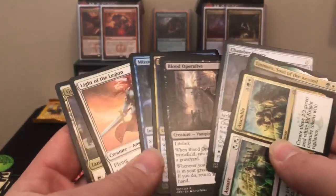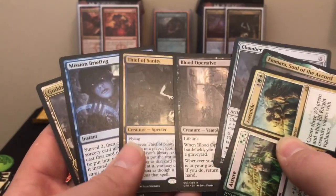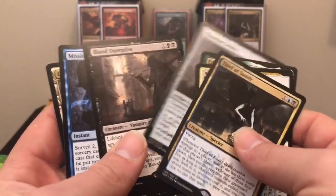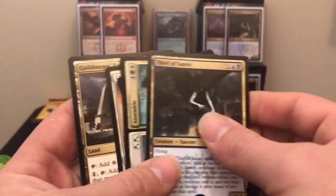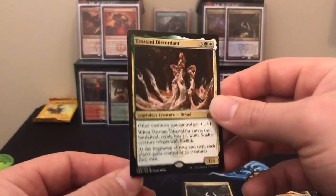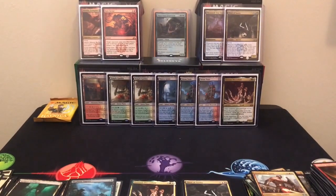Here's how we did: Guildmage's Forum, Light of the Legion, Mission Briefing, Thief of Sanity, Blood Operative, Chamber Sentry, Emmara, and Assure/Assemble. Thief of Sanity is probably the best hit out of the rares. Our Trostani Discordant is our mythic — I think it's like three or four bucks.